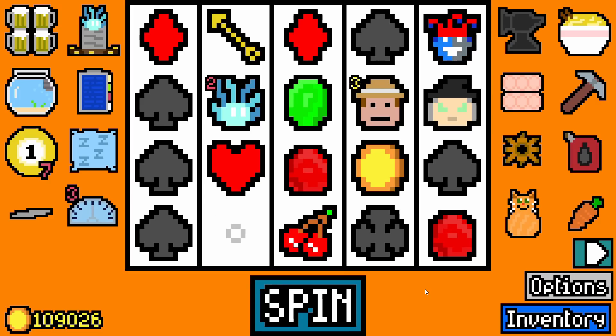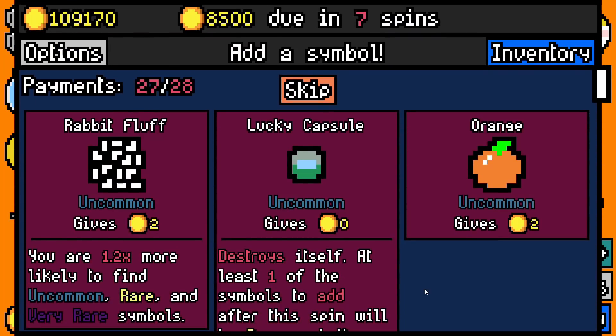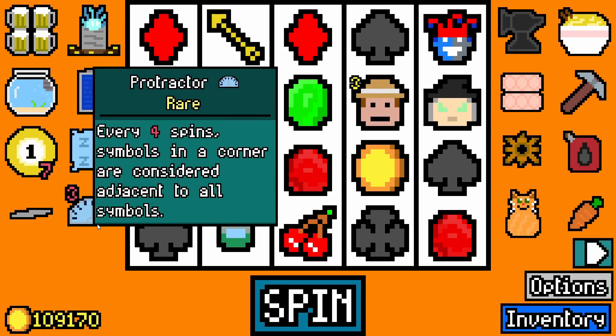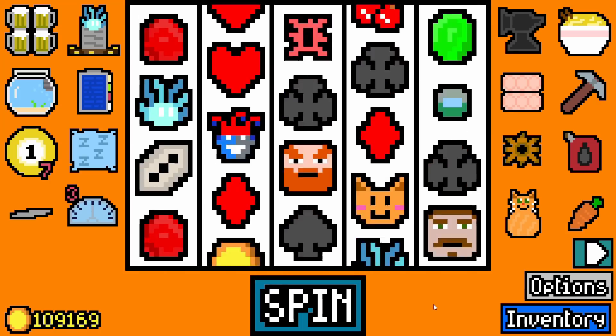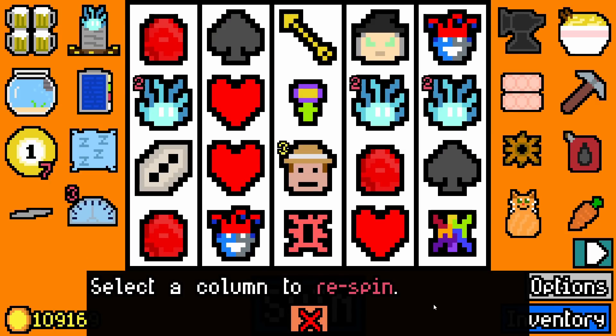Wait, did that not work? I need to double-check the protractor item, because that looks like it didn't work. I'm hoping that hasn't been changed. I'll take a lucky capsule — every four spins. Oh, that is massively different now. Okay. That changes my run considerably, but we will push on.